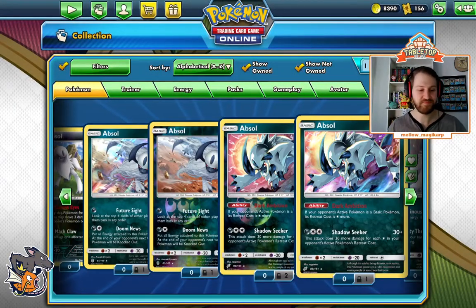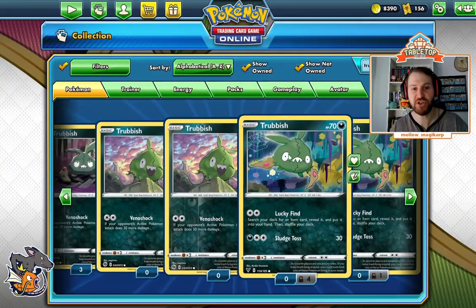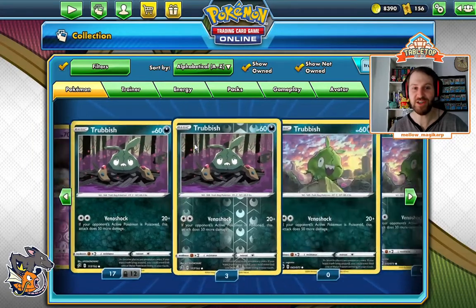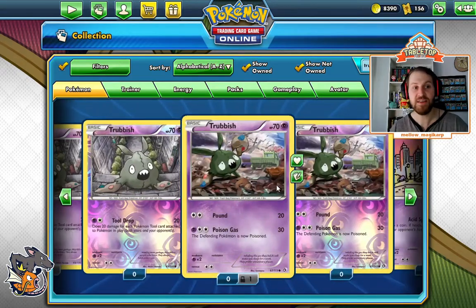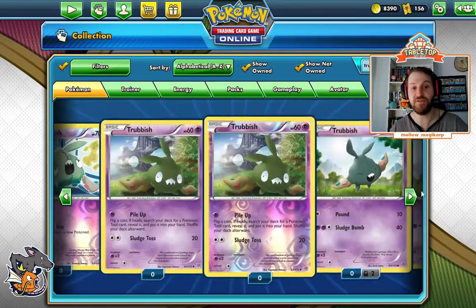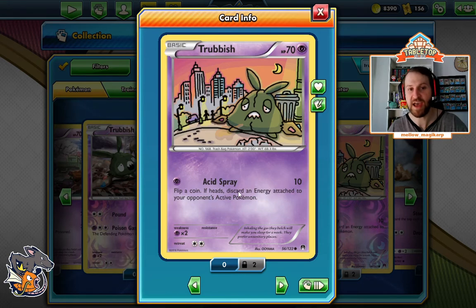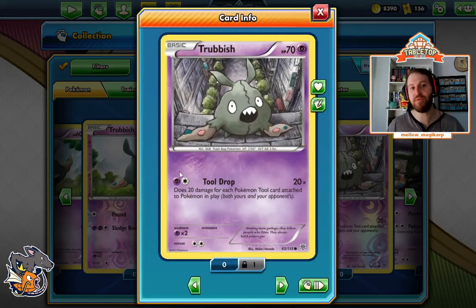Your basic attackers do matter. Now let's look at the Trubbishs. You can't Mysterious Treasure for Dark Trubbish — that makes it terrible. Mysterious Treasure only gets Psychic and Dragon types. There are a lot of really good Trubbishs; literally all the other ones are fine. Some are better than others. Acid Spray is essentially Crushing Hammer as an attack — there are times that might be good. Do 20 damage, sure. Tool Drop you're probably never going to use, but if you play a bunch of Tools in Dragapult, you might.